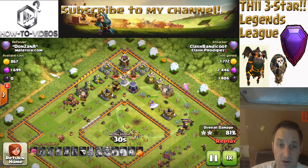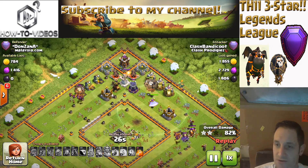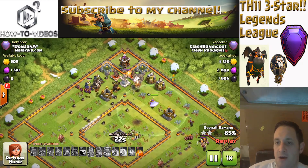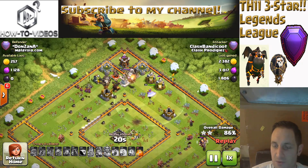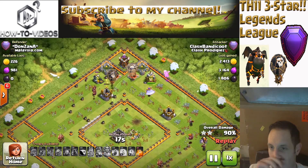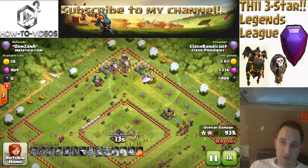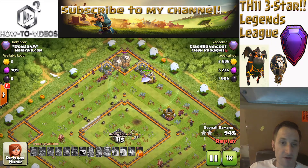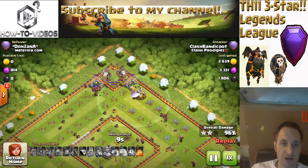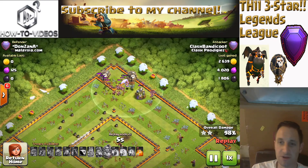You'll see here it's really just cleanup mode. I dropped my baby dragon — I don't really need him to clean up a couple outside buildings. My minions are fixated on the giants in the bottom-right corner, and my balloons are making their way through, past an Archer Tower and some other garbage buildings. Really just easy cleanup given my Grand Warden lived through all of this to tell the tale.